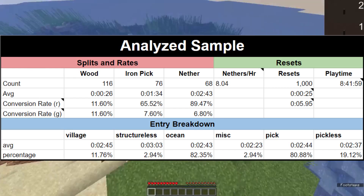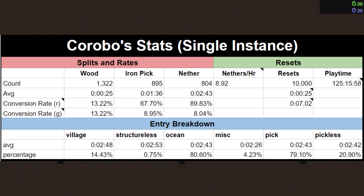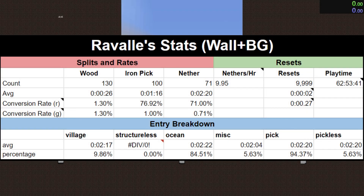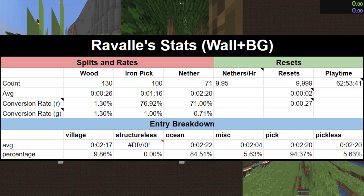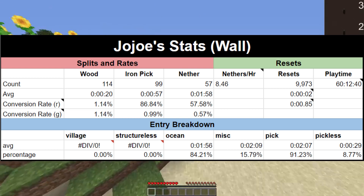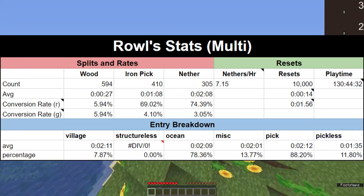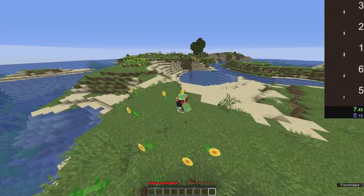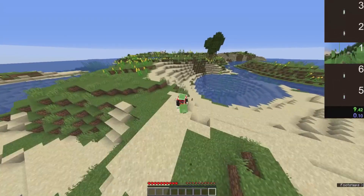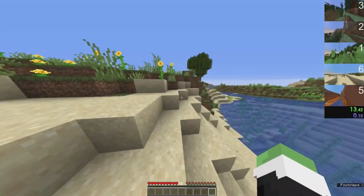Here is the reset analysis data on the sample of 1,000 runs, as well as Kurobo's, Revolve's, JoJo's, and Rowell's latest 10,000 resets. Within the analyzed sample of 1,000 runs, data on structureless and miscellaneous entries will be rather insignificant because only two entries qualified as each. Overall, Kurobo's session is representative of his overall statistics and somewhat representative of those of top runners.